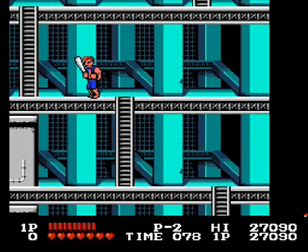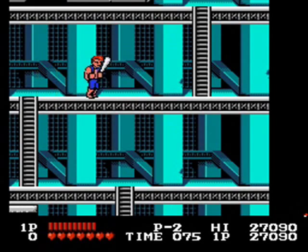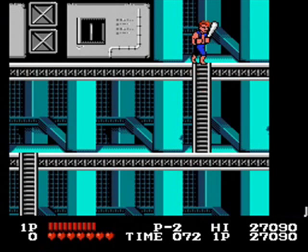But if you don't want to fight Chin, you don't have to. All you have to do is climb back down the ladder, go part way down the second ladder, and you'll beat the mission and be on your way to Mission 3.